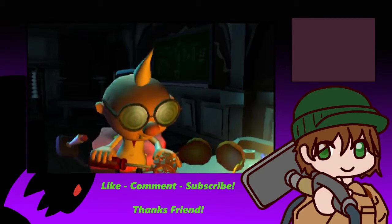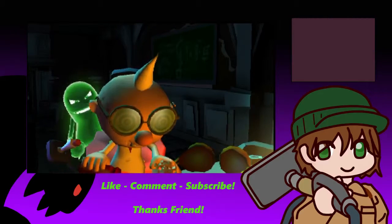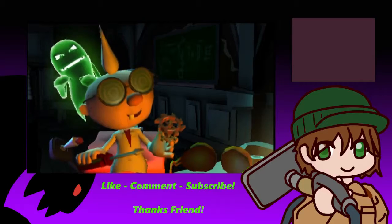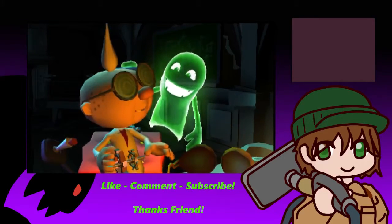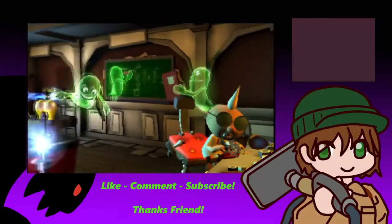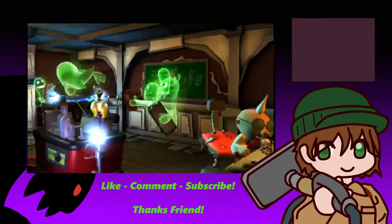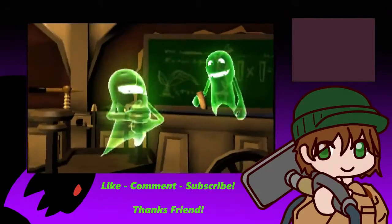Okay, so what is gonna be happening here? We got Professor E. Gadd, I think his name is. And a ghost is creeping up on him. It's gonna get him. Would you have to save him or something? It's a friendly ghost. Okay, I don't have to do anything yet. Gotta just watch Professor E. Gadd hang out with some ghosts.